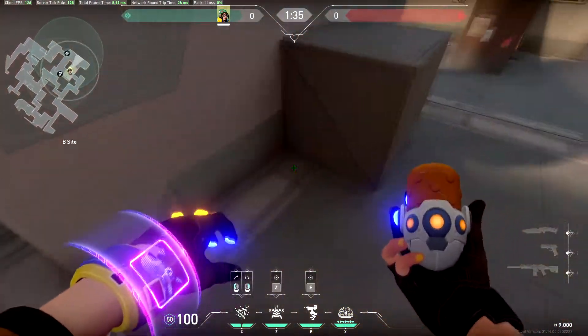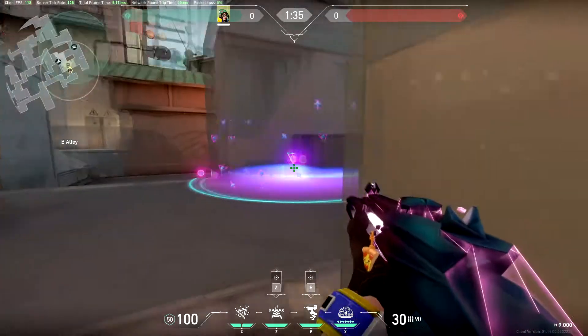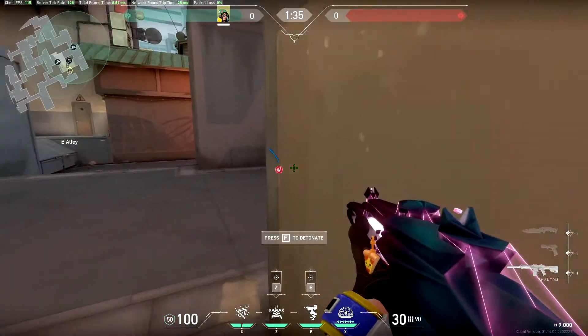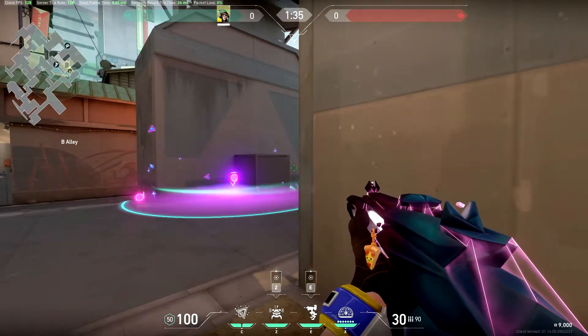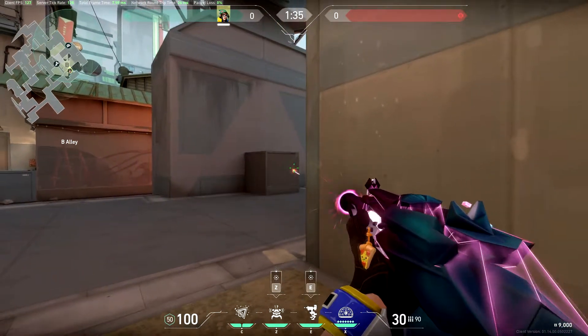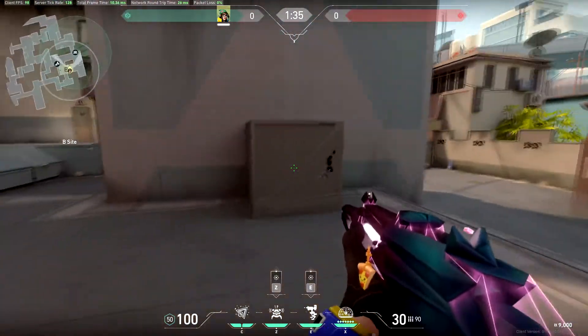Another good spot is back here — they can't kill it at all. So if you hear him plant, this goes off and he'll have to back off, and you can kind of swing this here and shoot him. If you have an Odin, this will go through and kill him too.